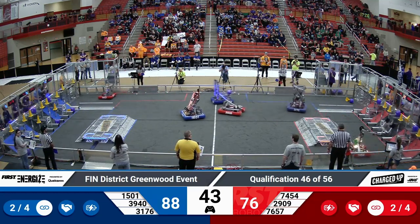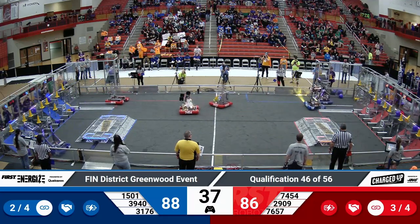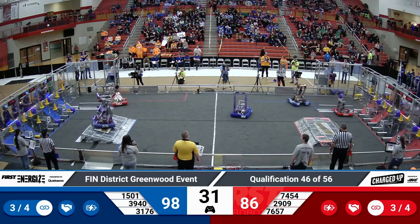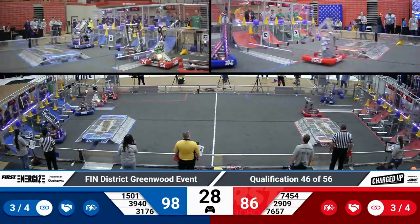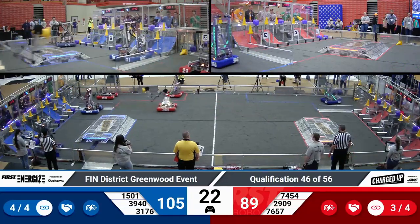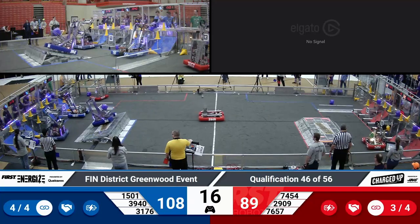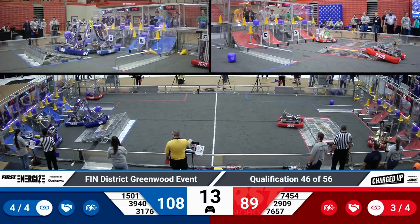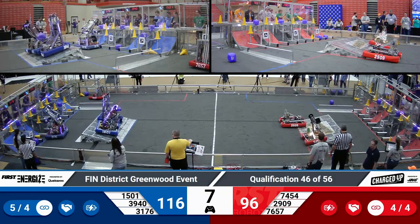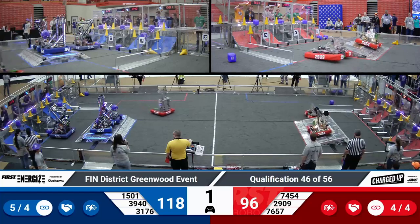3940 grabbed a cube from their human player station and is going for that high-rung link. 7657 looks like it's going to start their first mid-link. And it's now the last 30 seconds, which means that teams can now balance and engage on their charging station for some big points. Looks like 3176 finished off a bottom link. The blue alliance has five links, which gains them that extra linking point. And looks like 1501 and 3940 have successfully engaged a double docking on that charging station.